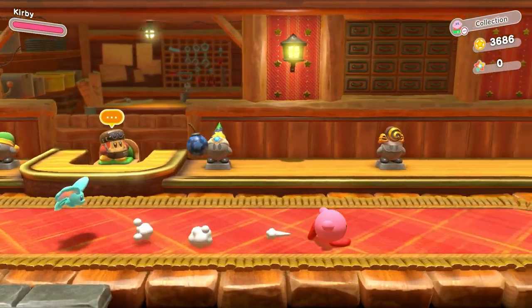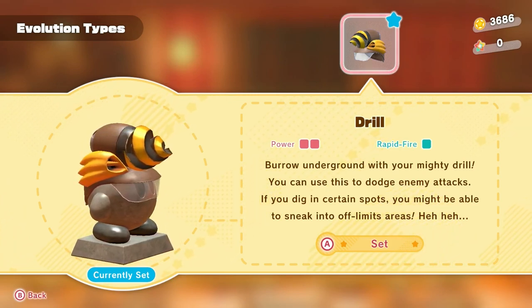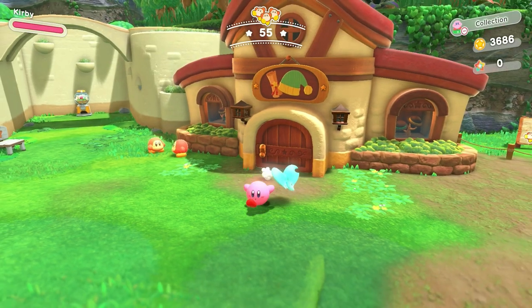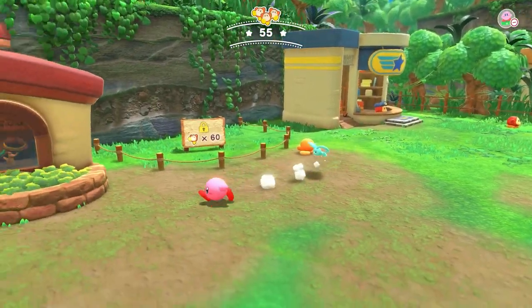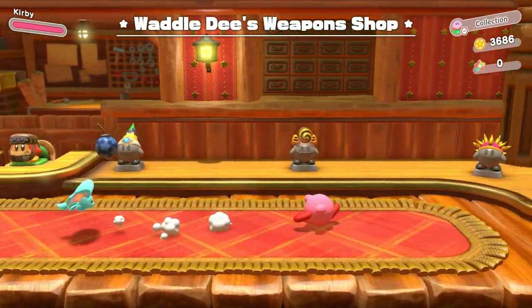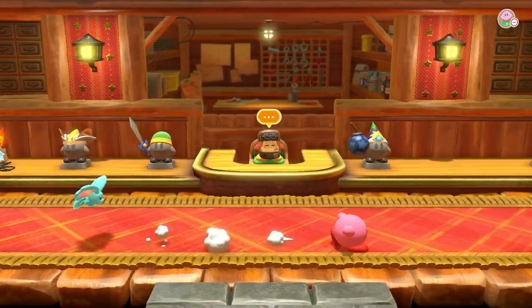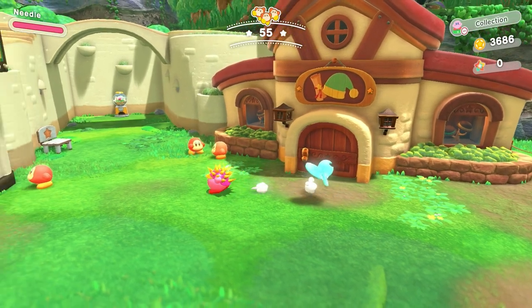Last episode, other than our house, we also unlocked a postal place. During the level we unlocked the new drill ability, which is pretty cool and very handy. We also had our first death of the series, which was annoying. Hopefully today that won't happen, but to ensure it probably won't, I'm going to pack an ability with us — we are going to be needling into the next level.